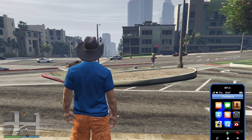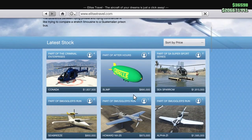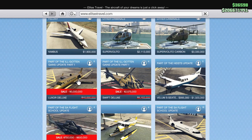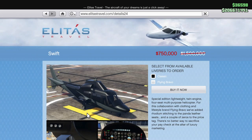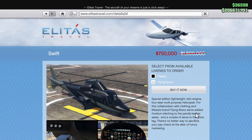The things that are on sale here — due to Elitas. Scroll down. We already have that one. This one is on sale for 750. I guess I got the trade price on this somehow. I already have the Flying Bravo — oh, the Flying Bravo is 800. That's the difference. We have the Flying Bravo, but we don't have the regular. So let's just get the Swift.